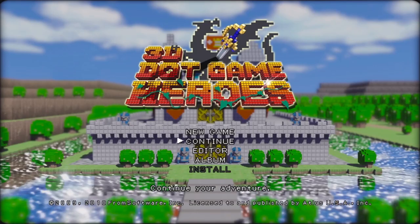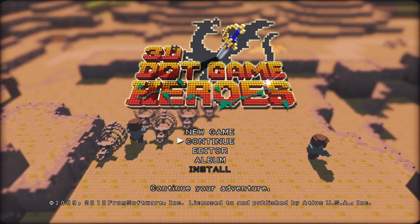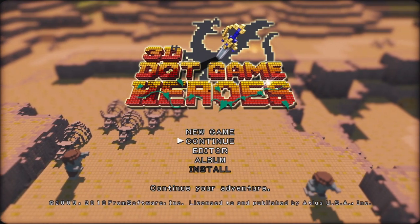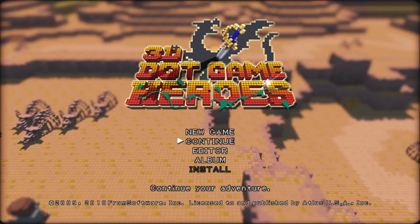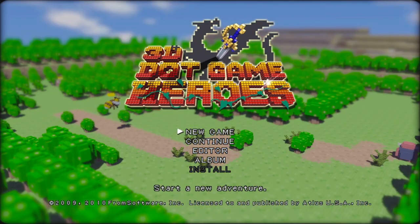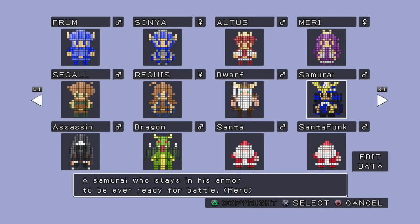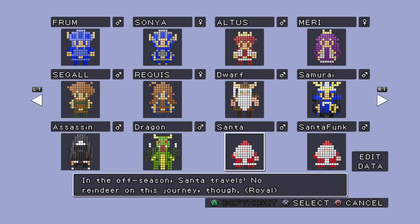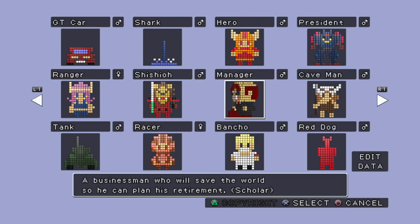I went through the effort of platinuming this game back in the day. I also kind of have the save data in a bit of a weird state here, but I think everything should work out fine. Let's just start our new game. If you saw, there was an editor — you can technically create your own character, which is pretty neat. There's also like a million characters that they have just by default.